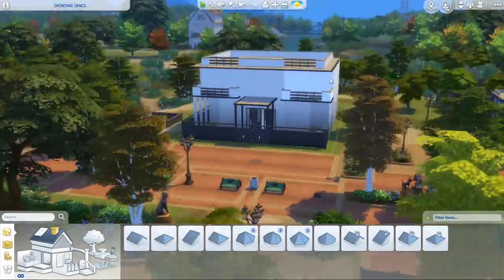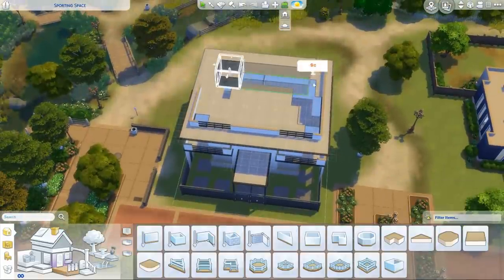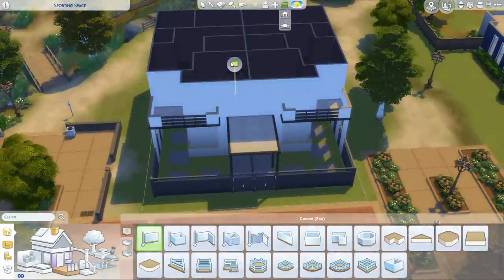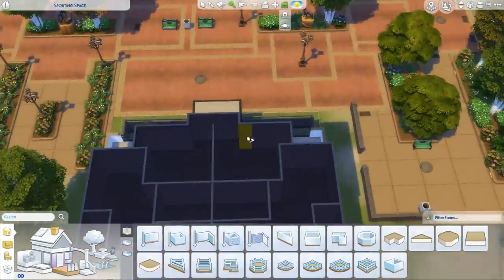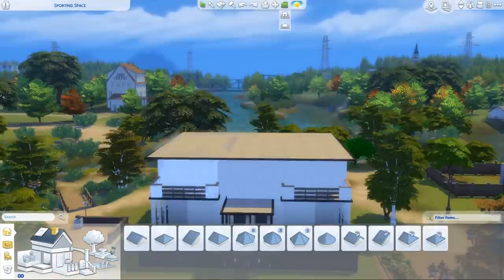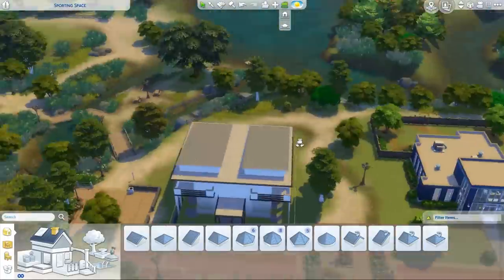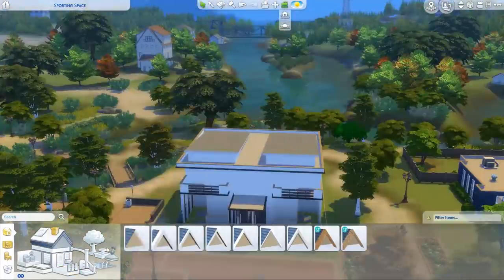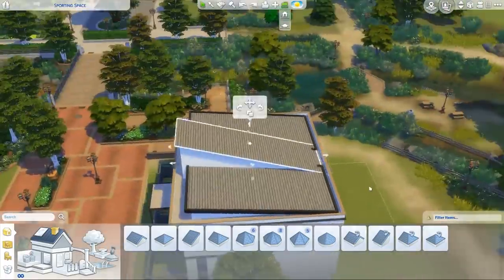The roofing was really hard and I'm not sure I'm pleased with how it came out - it's a little boxy for my liking. But a lot of modern homes are really boxy, so at least it's recreating what's out in the real world. There are enclosed backyards so you can get pets and let them run around. We're building in Brindleton Bay, the world that came with Cats and Dogs.